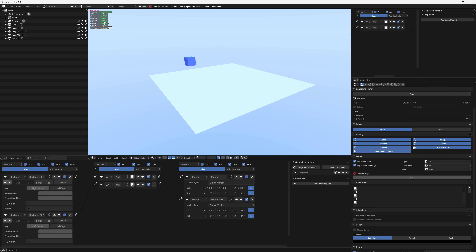That, ladies and gentlemen, was how the logic editor worked back in the age of the Blender game engine, and that's how it continues to work both in UPBGE and now in the Range Engine. You can export your game out and you can have various different game properties. You can script with the logic editor or you can script with Python.